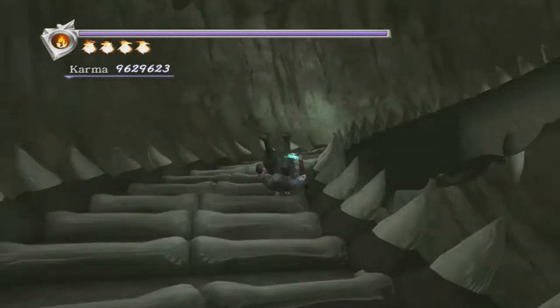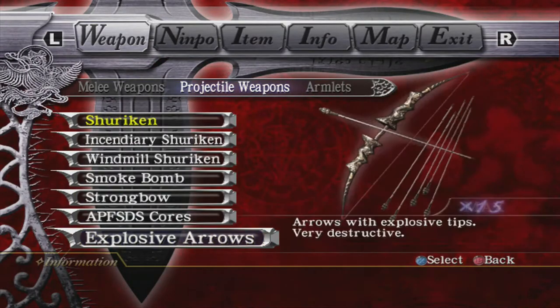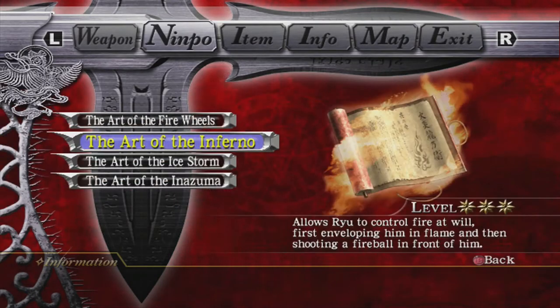The main thing you want for the second form is a complete stock of projectiles. Every arrow, incendiaries — that's a must. You definitely want to make sure you've got that.